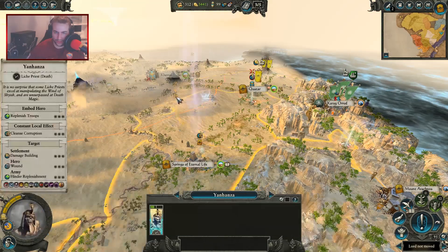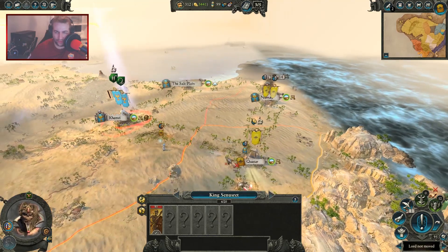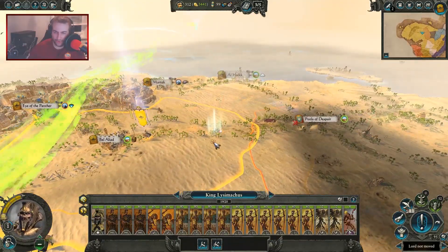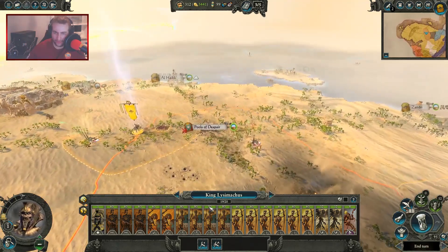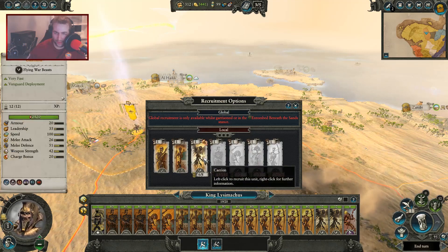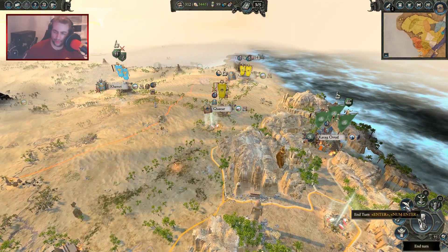Yanhanza, you can be my scout - go towards Khemri and find out what's going on over here, see if they are raising troops. Still not going to be strong enough to take on Qatar at the moment with a full stack so it should be okay. They moved from the Pools of Despair I believe - so I'm going to go that far so that we are in striking distance next turn. Wait five to six more turns for more units, get another carrion in now, and we will have a full stack to take out the Pools of Despair.